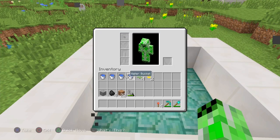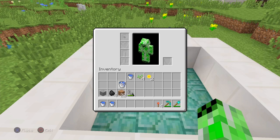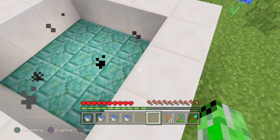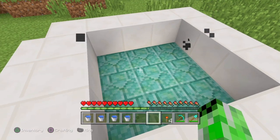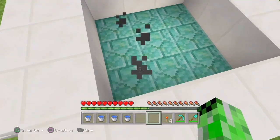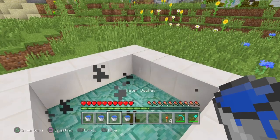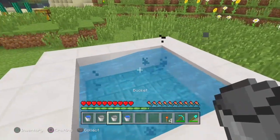This is where your water buckets come in. Take your water buckets out and place your water in the hot tub. Before you do this, make sure you place them on the walls of the quartz blocks and not on the prismarine slabs. If you place them on the prismarine slabs, the water will sink through and put out your fire, and you'll have to go down and restart it. Just put it going off the edge right here.